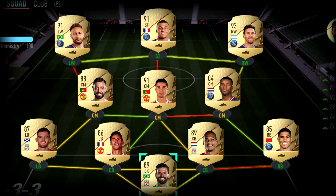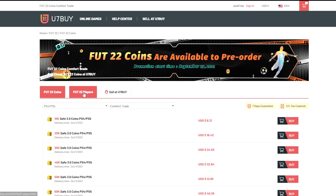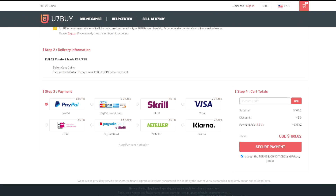If you guys are wanting to build a better team, look no further than u7buy.com. They sell cheap and reliable FIFA 22 coins and they also sell FIFA accounts this year. If you're interested, click the link in the top line of the description and use code muzz for five percent off at checkout.